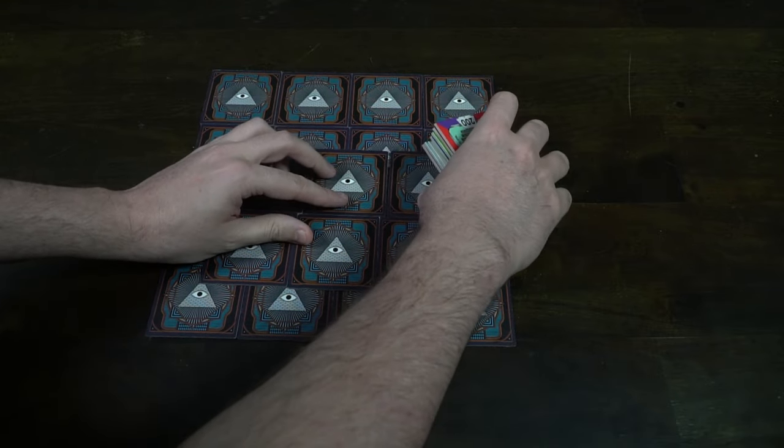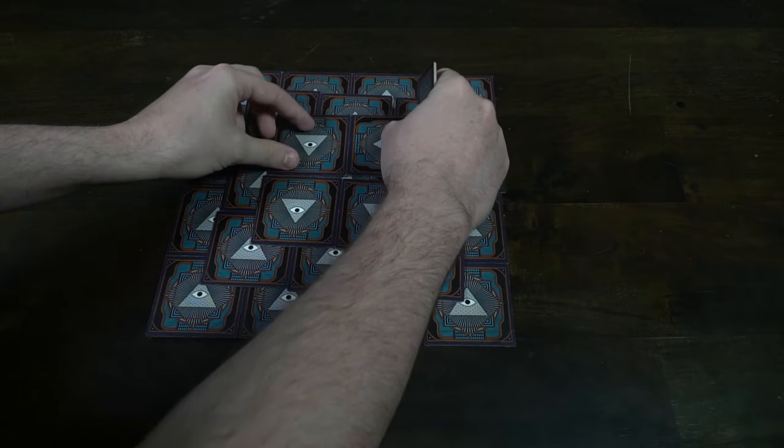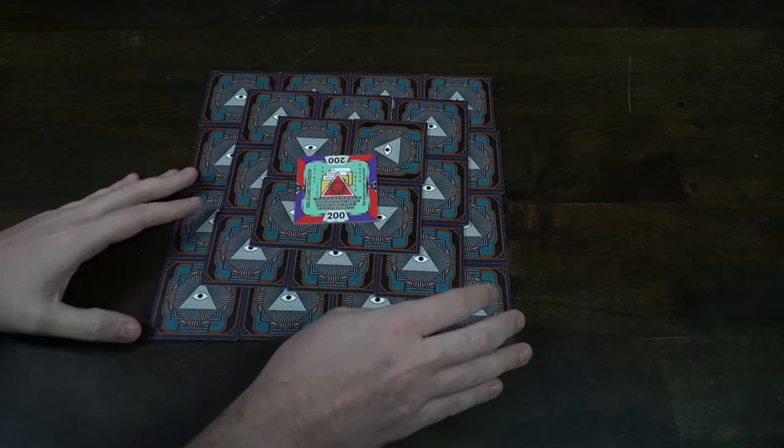Take all the tiles, shuffle them, and place them down in a 4x4 for the first grid, a 3x3 on top of that for the second, a 2x2 on top of that, and finally one tile face-up on top of those.